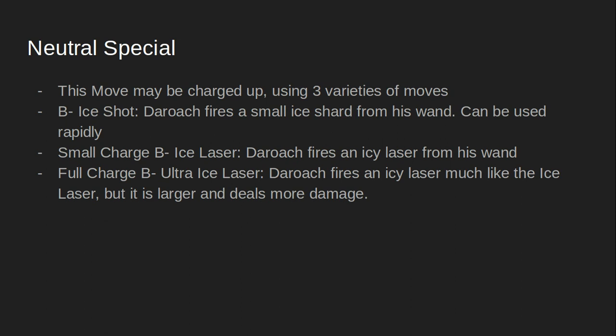For the neutral special, this is a move that may be charged up, and there are three different varieties. Just clicking B would be Ice Shot — Der Roach fires a small ice shard from his wand. It can be used pretty rapidly, so it is very spammable. A small charge using B would be Ice Laser — Der Roach fires an icy laser from his wand. A full charge B would be Ultra Ice Laser, much like the Ice Laser but larger, deals more damage, and has a guaranteed freeze.